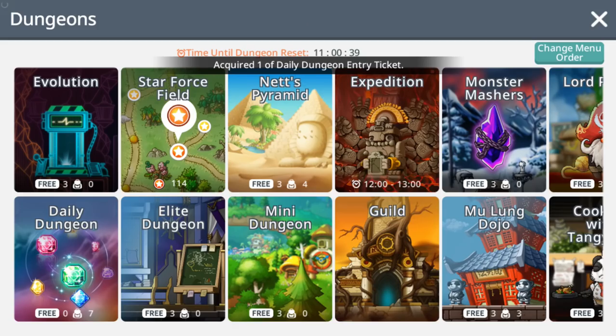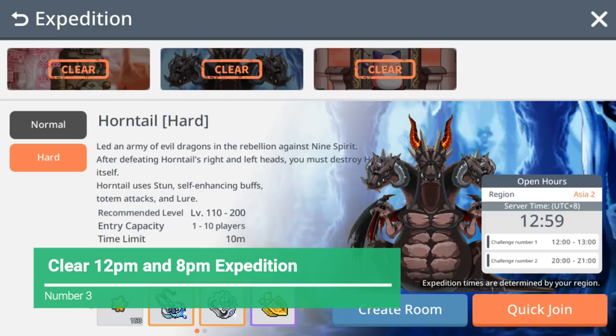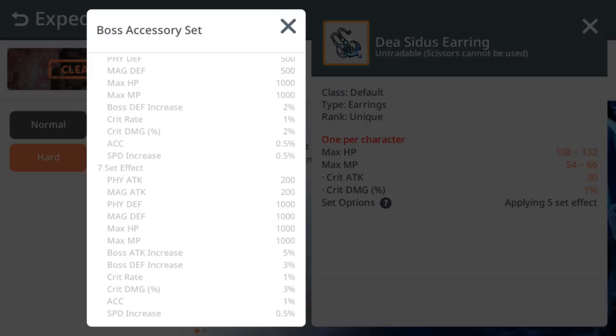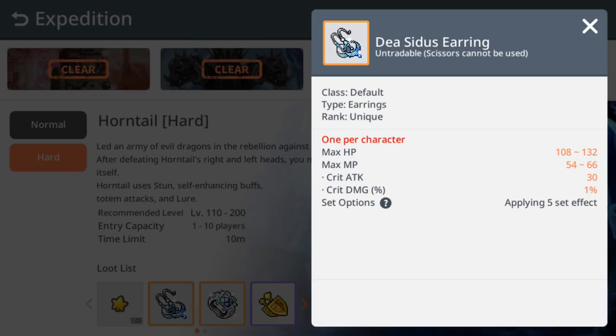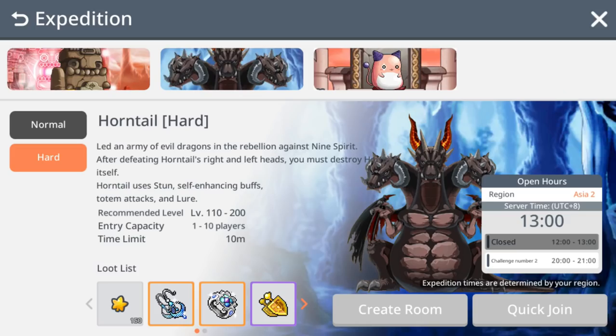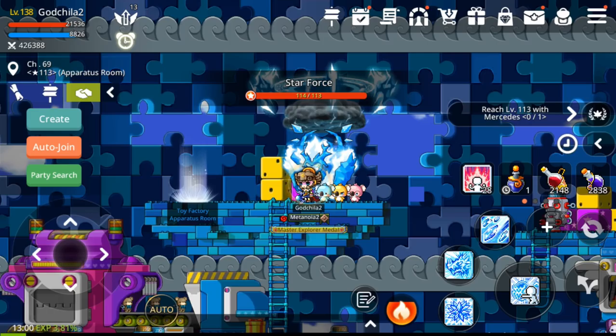The third thing is expedition — this is a boss activity. Every day, do at least two expedition runs at 12 p.m. or 8 p.m. You can get boss drops, which give a 7-set bonus including increased physical and magical attack, defense increased by 1000, boss damage 5%, critical damage, and critical attack. Getting all seven set items is awesome. My Ice Lightning Mage currently has five sets — after about ten days of farming I got five items, with two more to go: the Condensed Power Crystal face accessory and the Black Bean Mark eye accessory.